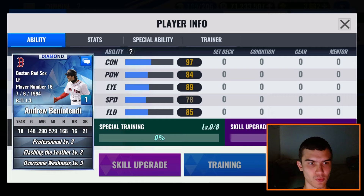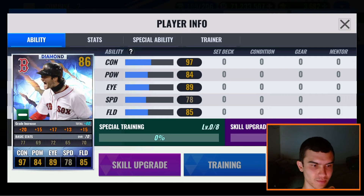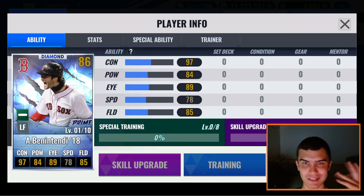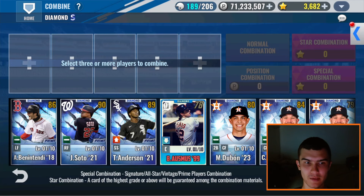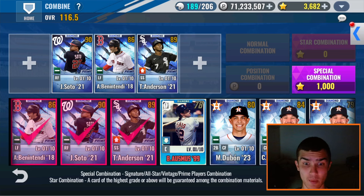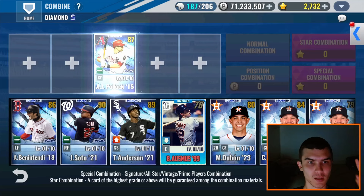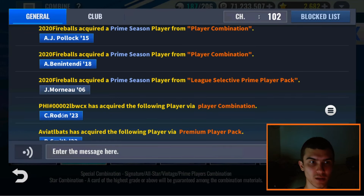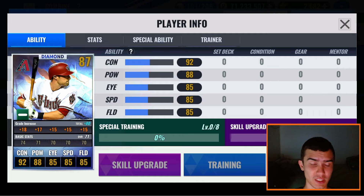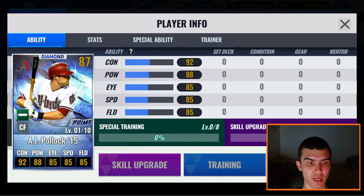Andrew Benintendi's 2018 prime — which was just added into this game. It's not that it's not good, it's just not useful for my team — only an 86 base compared to Anderson and Soto. There are a couple of better primes out there. Last one — last diamond prime combo. Can we get an Astro? Three, two, one — we get a Diamondback AJ Pollock. That is a very solid card — 70 base overall, basically everything is balanced. Charisma, laser beam — not a great skill set but thankfully we didn't get trolled.